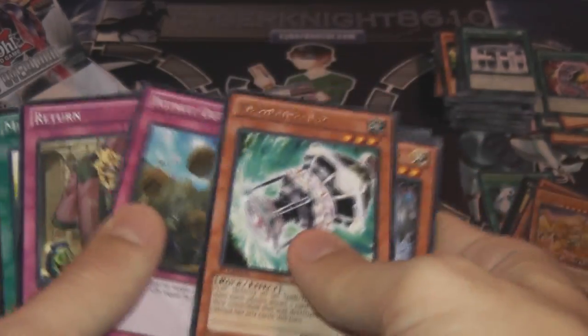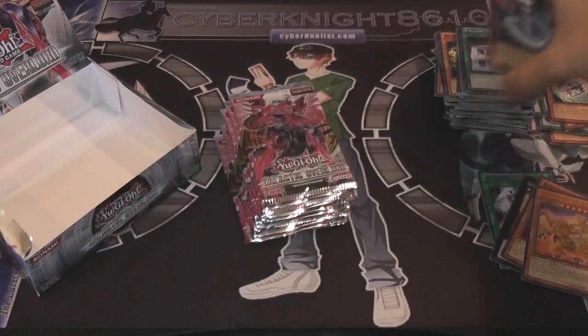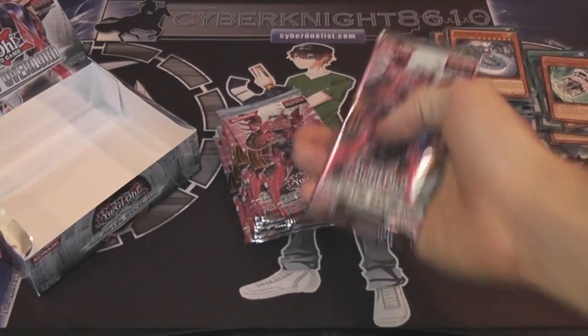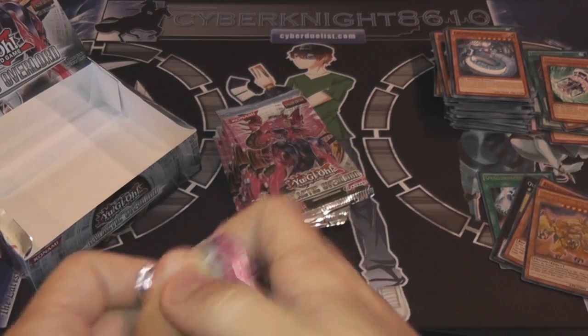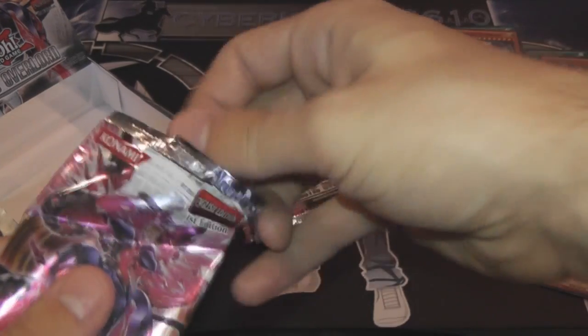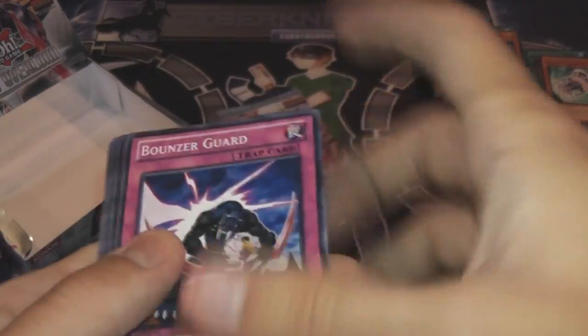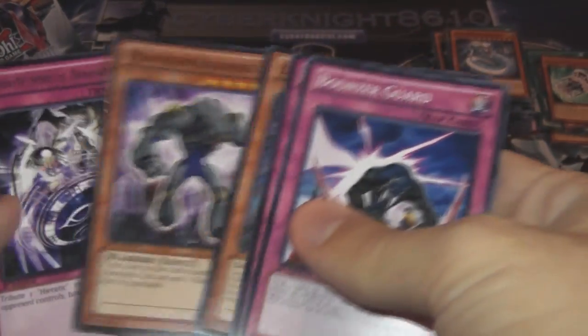Absorbing Jar — I think this card has a future. Be sure to read the rare cards too from the set because they're actually really good. Some of my friends have even said the rares are better than the holos.